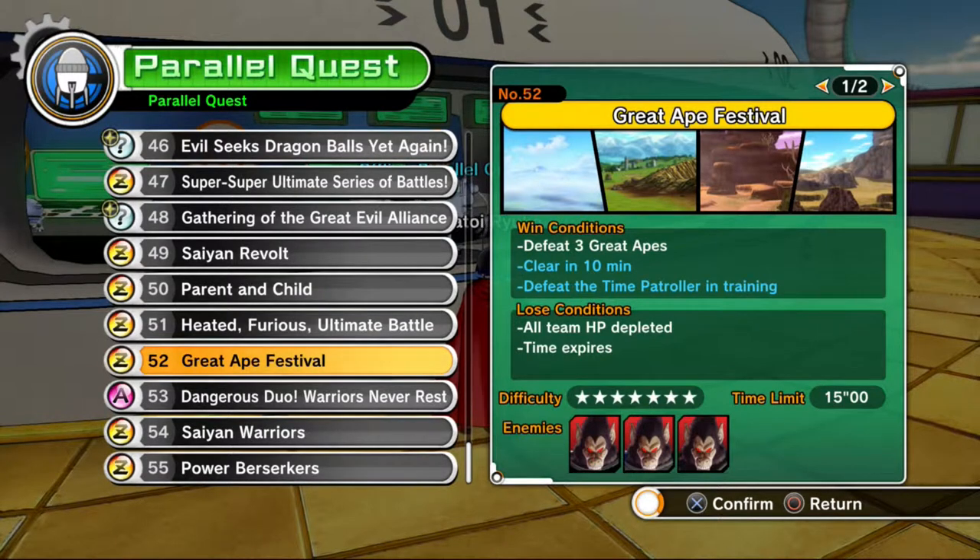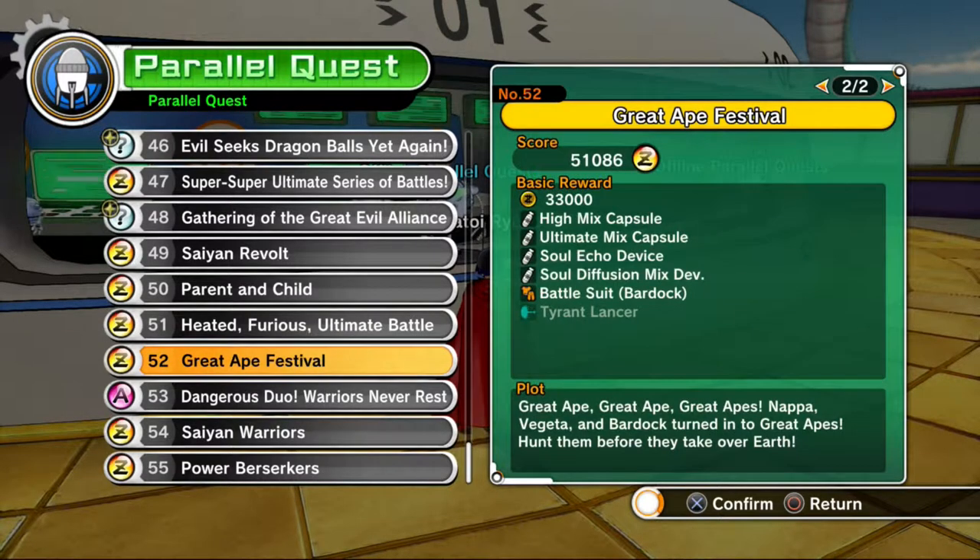The hidden win conditions are to clear it in 10 minutes, and then you will fight against a time patroller who will spawn if you have done everything correctly and got enough points.